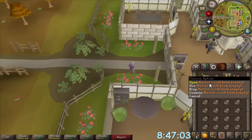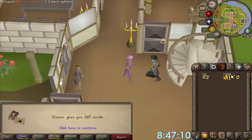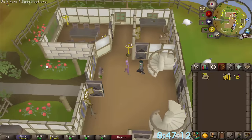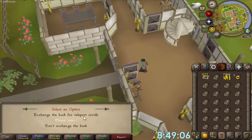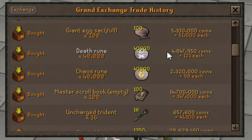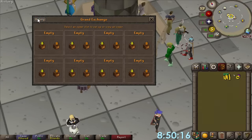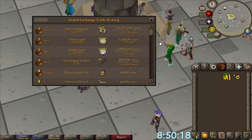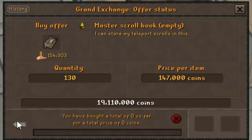Next up, I'm reaping the benefits of overnight trading with master scroll books. I can trade these in for Watson teleports, which teleport you to this house — I've literally just used one to get here. When you trade in these books, you get 10 to 20 Watson teleports, which averages out at 14.5, leaving you with a nice profit. 100 books bought for 14.7 mil, and all the scrolls sold for 16 mil — that's 1.3 mil profit in no time at all. We're doing this again.